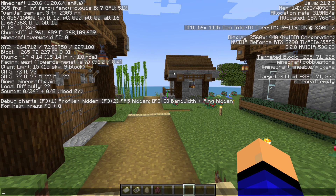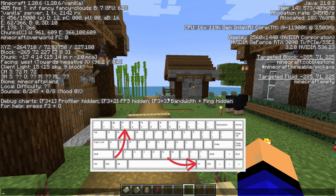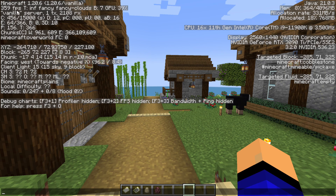But if you don't have an F3 key on your keyboard, what you'll want to do is press FN plus 3. So if you have the FN key on your keyboard, press that plus the 3 key, and then it will pull this up and you'll be able to see your FPS in the top left.